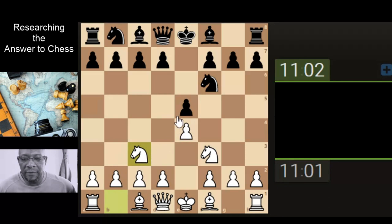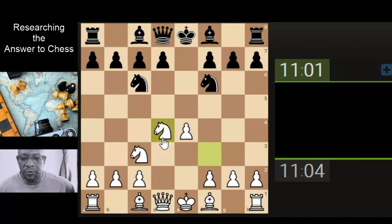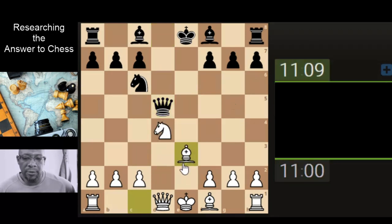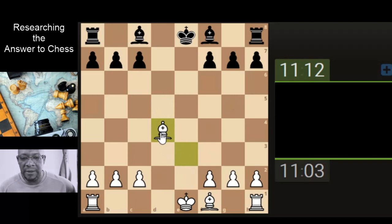Let's develop the knight, hit the center, and grab the pawn. All looks pretty simple and straightforward. Now they're getting a little bit clever — I'm going to take the pawn. Actually, I'm going to take the knight and develop the bishop supporting the knight. It's taken, so let's take the knight. They're really simplifying this game.